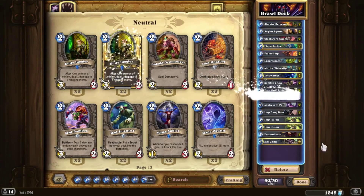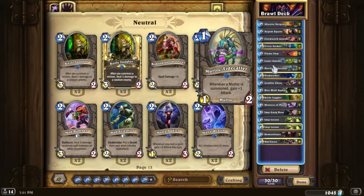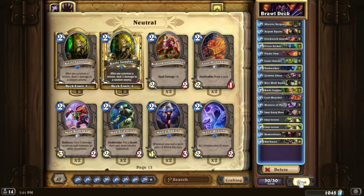We go for Knife Juggler, and we take the Murloc Tile Caller out. So we have twenty-nine with two Knife Jugglers and go for one Loot Hoarder.